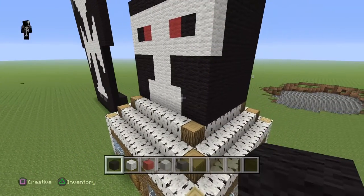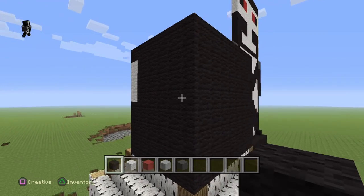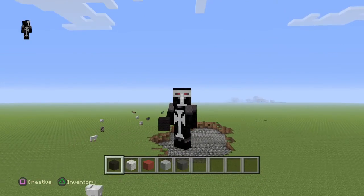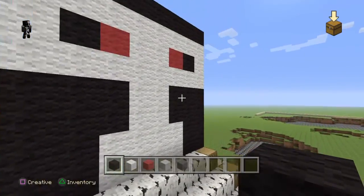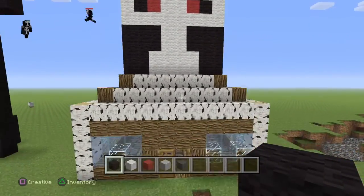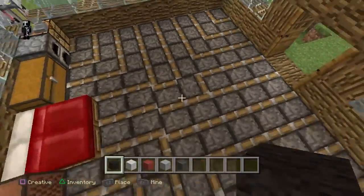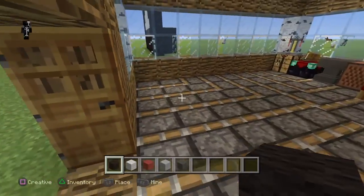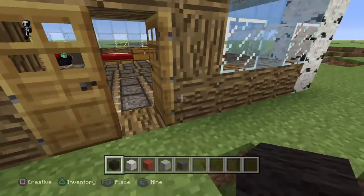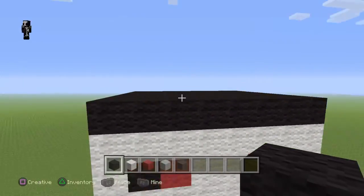Hello. This is the best house you can build. Now if you have the skin, that's a pretty good build right there. You can build the skin, build this pretty easily. And then pattern floors, pattern windows, pattern house. It's pretty easy to build in survival — it's pretty hard — but in creative it's really easy.